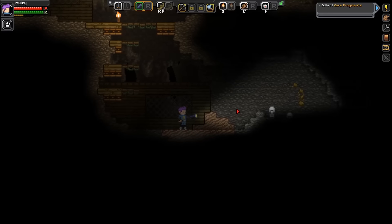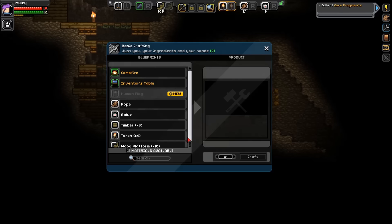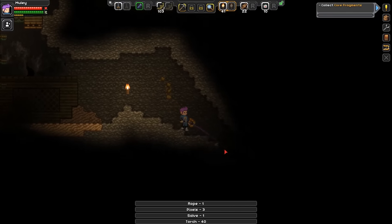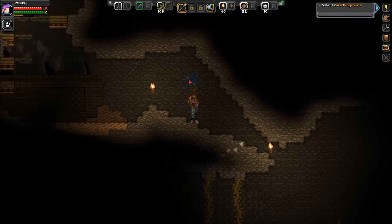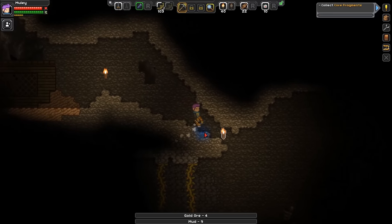We're going to get down here and see if we can find some way to get to core fragments. Let me craft some torches real quick — I think 10 is a good number because it gives us 40 torches, so we aren't overusing our coal. All right, what do we got down here? Looks like... is that a fossil? Let's mine some stuff while we're getting down there.